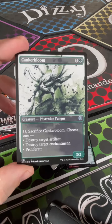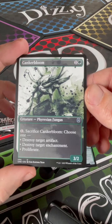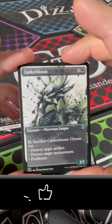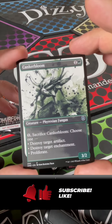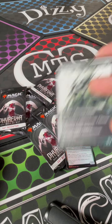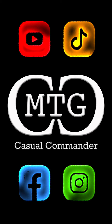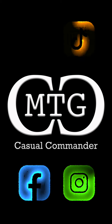What else did we get? A Canker Bloom as the last card of the pack. All right guys, this is Daryl — thanks for tuning in to MTG Casual Commander. We'll catch you on the next one. Don't forget to like and subscribe, trample that like button, and if you dare, comment below. Let the magic continue!